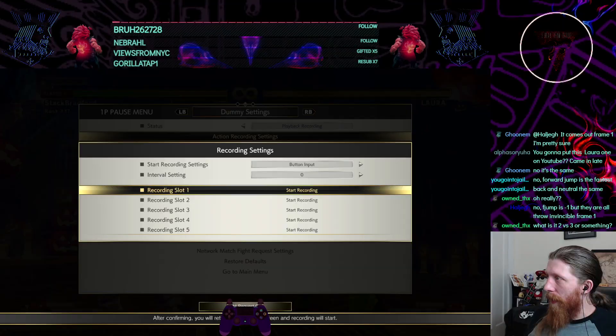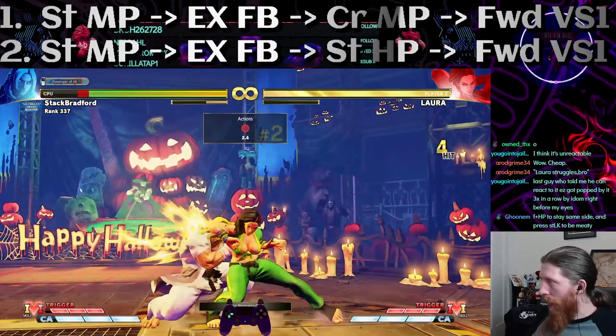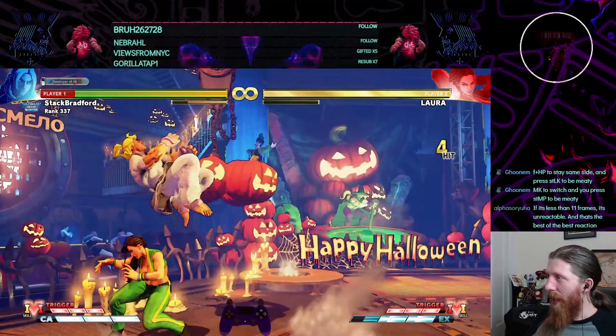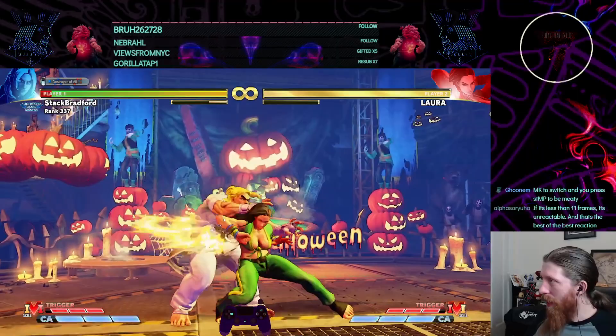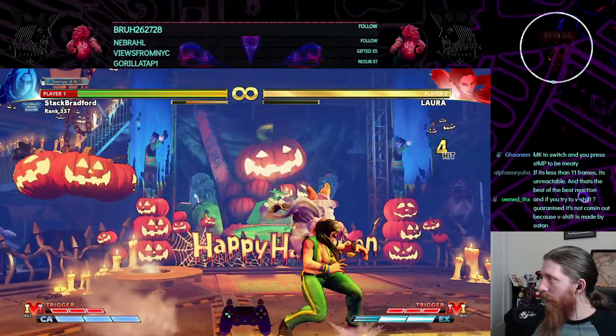Okay, second drill — check this one out. So the medium stays in the front and the heavy goes behind. That's all I have for Laura, but I think it's super helpful.